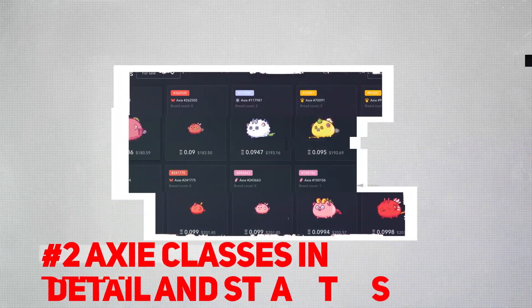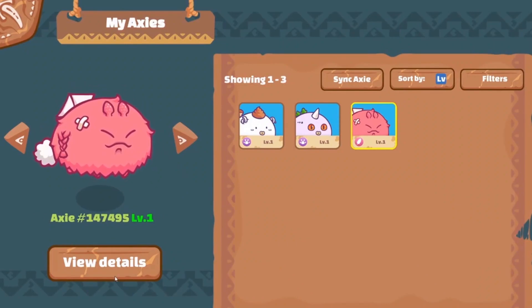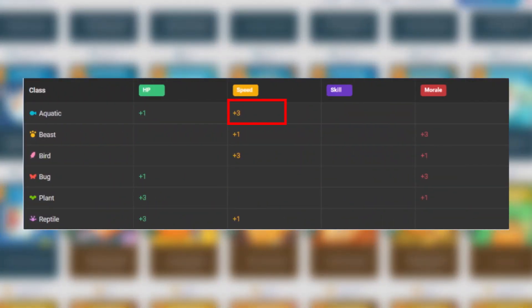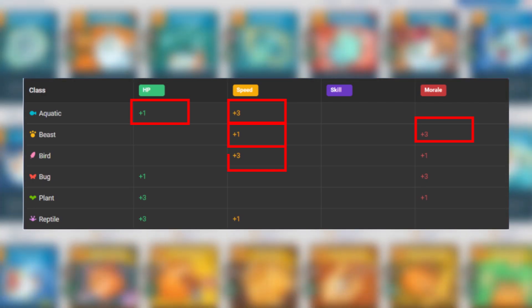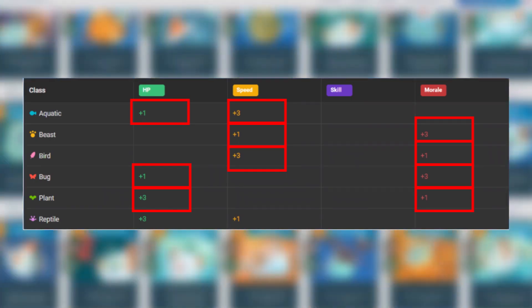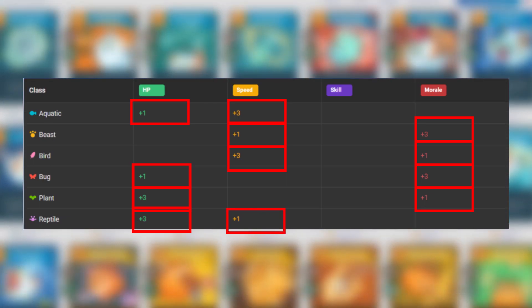Number 2: Axie Classes in Detail and Stats. Just knowing the class matching isn't enough — knowing in detail how each class works is very important for the later tips. We have the six main classes. Aquatic grants a large bonus to Speed and a small bonus to HP. Beast grants a large bonus to Morale and a small bonus to Speed. Bird grants a large bonus to Speed and a small bonus to Morale. Bug grants a large bonus to Morale and a small bonus to HP. Plant grants a large bonus to HP and a small bonus to Morale. Finally, Reptile grants a large bonus to HP and a small bonus to Speed.